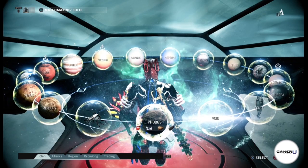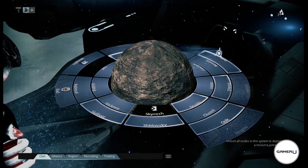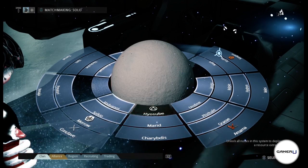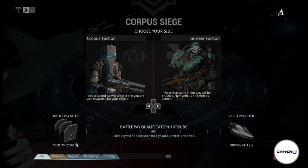The second method is to do invasion missions. Invasion missions occur when one faction tries to take control over a certain node on a planet. Each faction will reward you with battle pay for siding with them in the fight. You can get as much as 35,000 credits for completing between 3 and 5 missions for the faction you back.